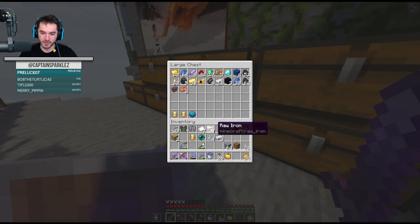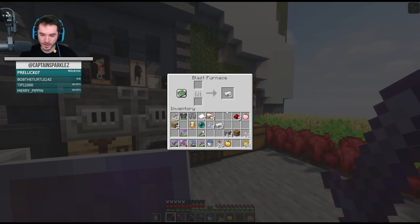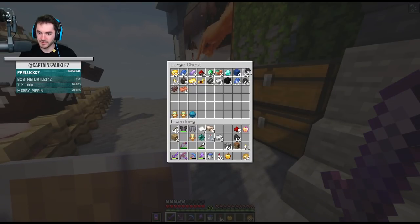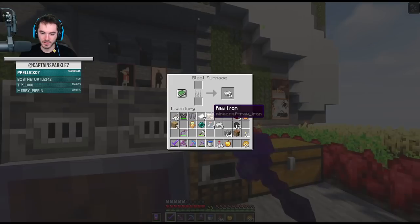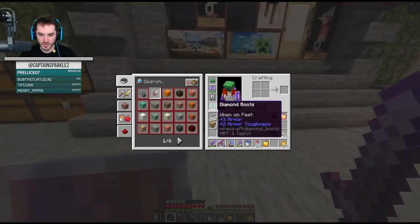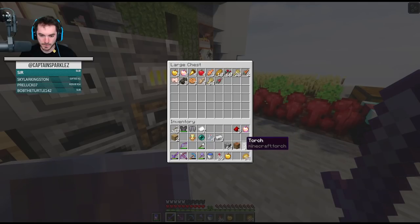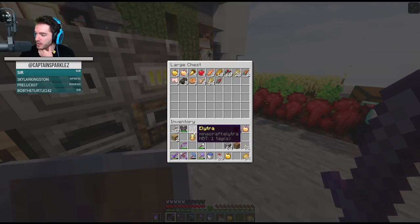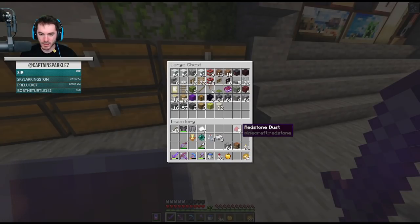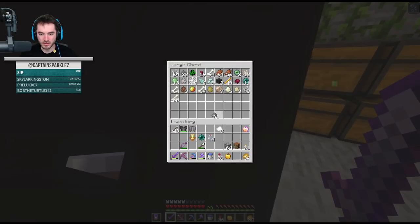I wonder if there's anything else we should trade for before we go and fight the dragon. I'm giving you life pro tips. We had more iron in there too - didn't have to be too conservative about the iron it turns out. I could bring the totem into the nether and the end. Let me just make a few more fireworks - probably not the worst idea.